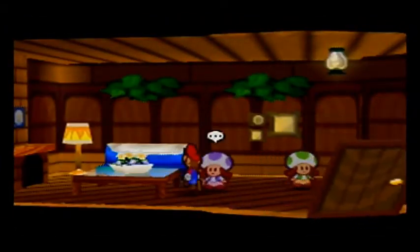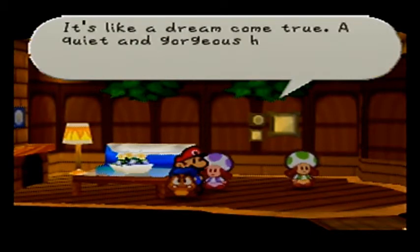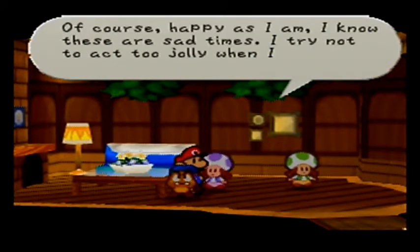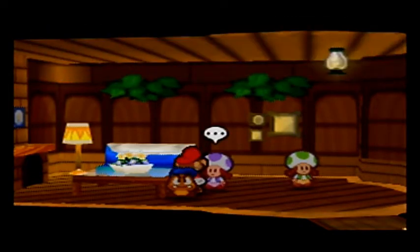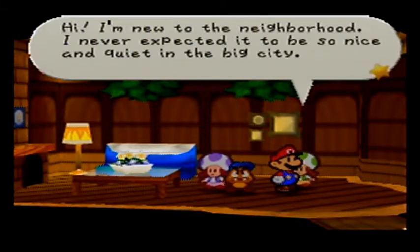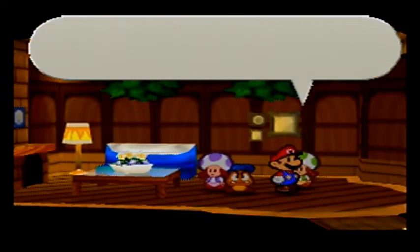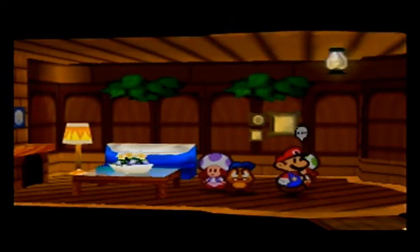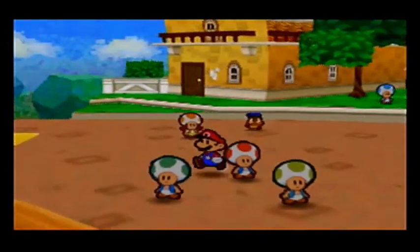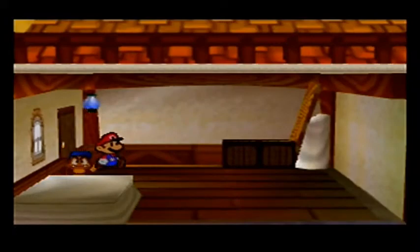Exquisite house. Hey, you're Mario, right? We just moved in — we've only just unpacked. It's like a dream come true, a quiet and gorgeous home all to ourselves. I'm so happy. Of course, happy as I am, I know these are sad times — I try not to act too jolly when I'm out and about. I'm new to the neighborhood; I never expected it to be so nice and quiet in the big city. This cost me a small fortune in coins to get this place, but I think it was worth it. Such a lovely house, isn't it? Where's the bed? In the bathroom.